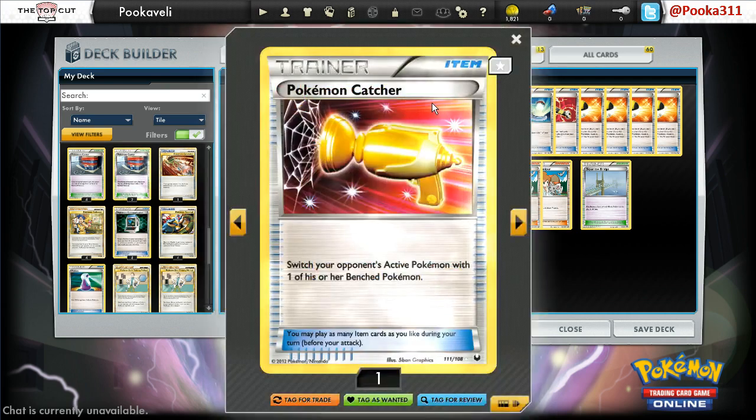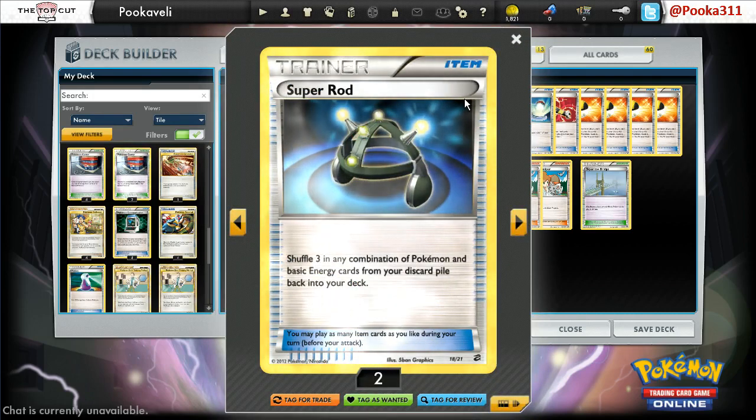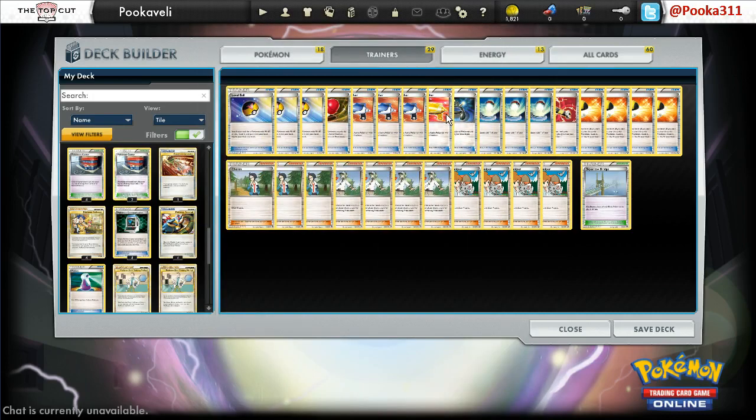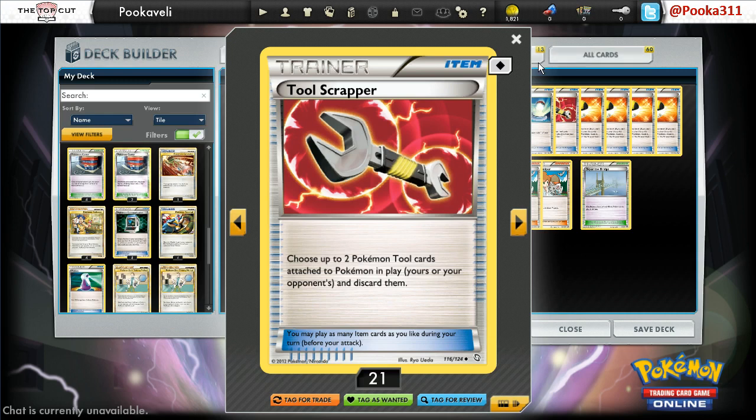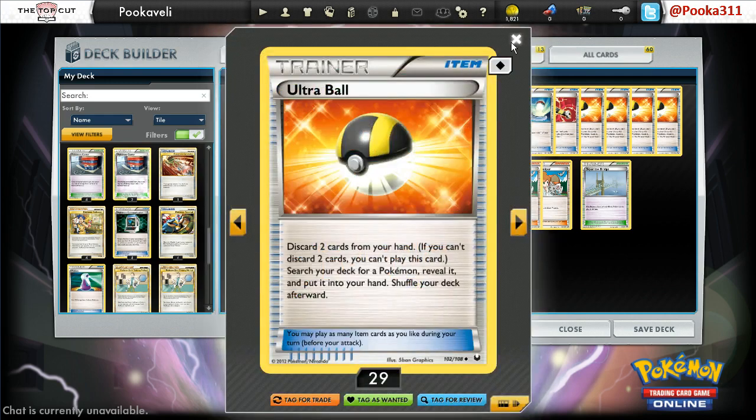We have 4 Pokemon Catcher — standard in pretty much every competitive deck; it's the best trainer we have. We have 1 Super Rod, and this is my biggest surprise of all: it looks like an EXP Share, but it's actually a Super Rod. It's a glitched card from Dragon Vault where they screwed up the art, so it has the art of EXP Share but it's the Super Rod — a Super EXP Share Rod thing. We have that just to get some Pokemon back and get your surprises back. Then we have 3 Switch, which is pretty standard — Switch is necessary with Eelektrik since it has 2 retreat cost. 1 Tool Scrapper as a surprise as well, good against Garbodor decks and just getting rid of Eviolites in general. 4 Ultra Ball — pretty straightforward, you just get your Pokemon, and it also helps with Dynamotor.